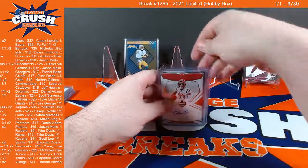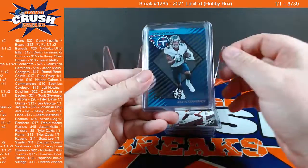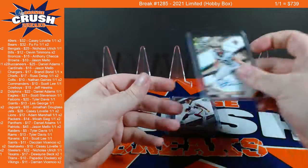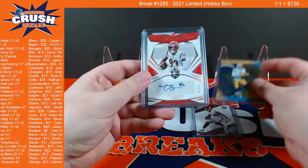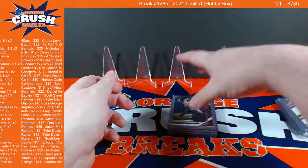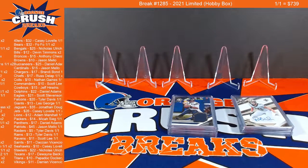Alright, let's do a recap. Out of box one: Sam Darnold out of 49, Dez Fitzpatrick as your box hit, Jalen Rager patch out of 75, Chubba Hubbard RPA out of 99, Pete Warner auto out of 49. Box two: Antonio Gibson out of 149, Josh Palmer as your box hit, Tyler Boyd out of 15, Kellen Mond RPA out of 199, and a Russell Wilson patch out of 99. Alright guys, thanks for the fills on these today — much appreciated. We will be back tomorrow with a brand new Gold Rush full size helmet release, so be sure to check that out. Otherwise, you guys have a great night.